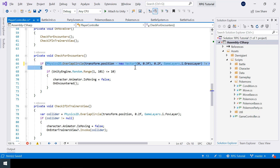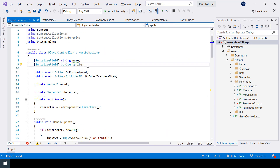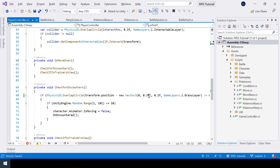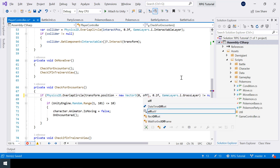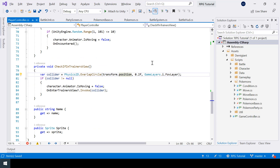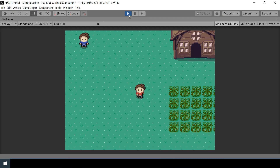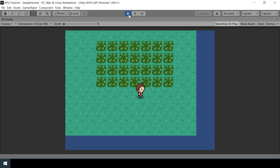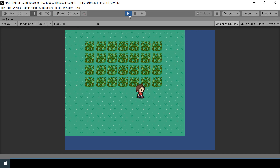Instead of hard-coding 0.3, I'll create a constant variable called offsetY and use that reference. I'll also apply the same offset when creating the OverlapCircle to check if we are in the trainer's view. Testing the game confirms that walking right below the grass no longer starts any battles, which means the collisions are working properly.